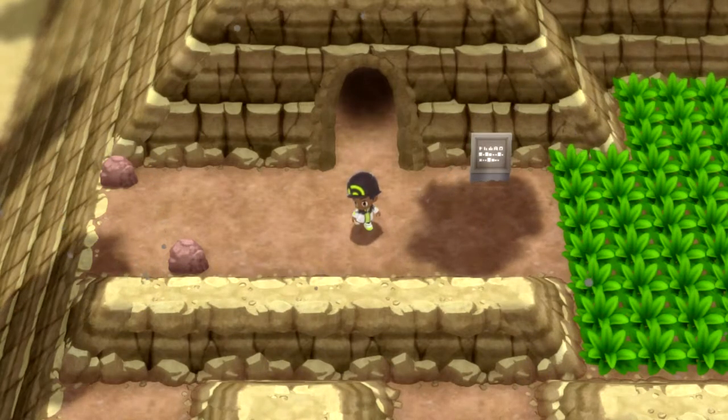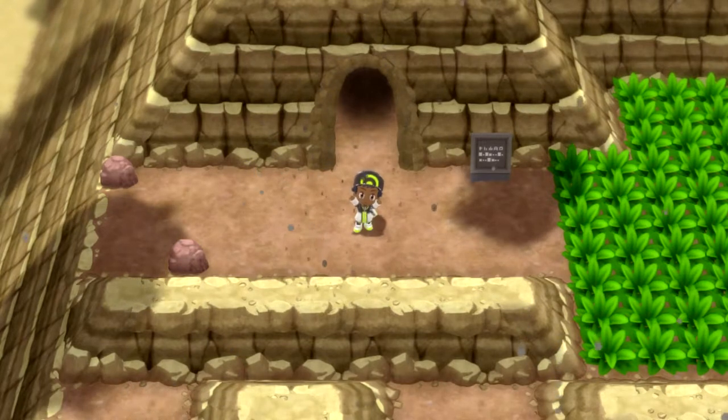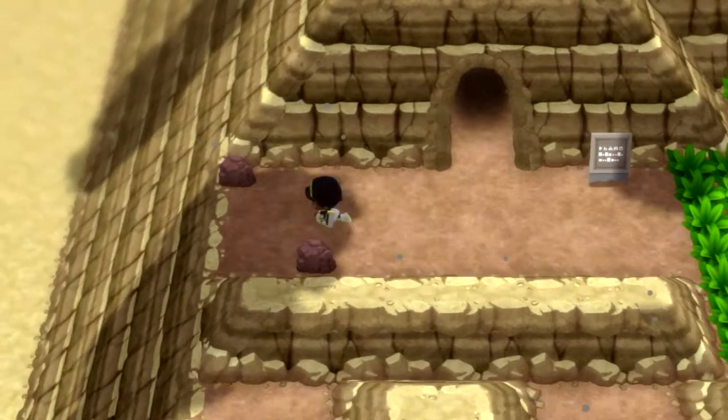Hey guys, it's Cytrix here with another tutorial — where to catch Slugma in Pokemon Brilliant Diamond and Shining Pearl. To do this, you'll need to have at least defeated the Elite Four and have gotten a National Dex.